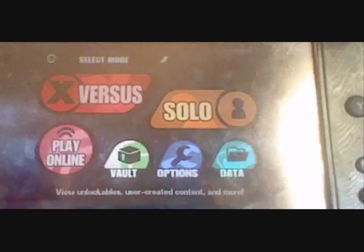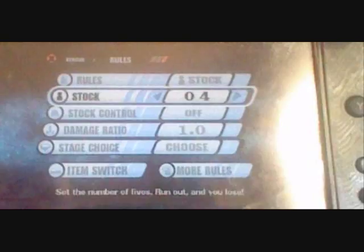Anyway, let's go ahead and set up rules. Stock is at 4. Timer is at 8 minutes. This is basically the Melee competitive rules. Items are all off — all on none — just to show how this works.